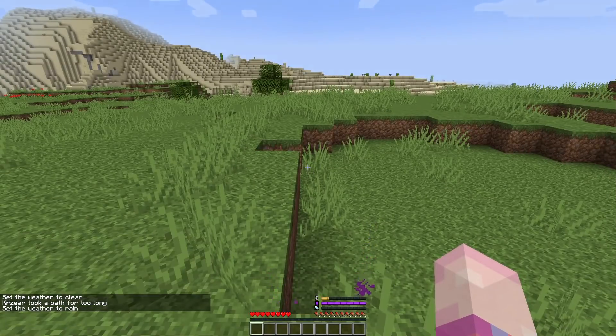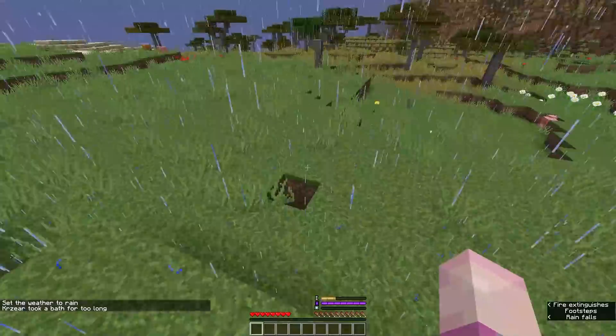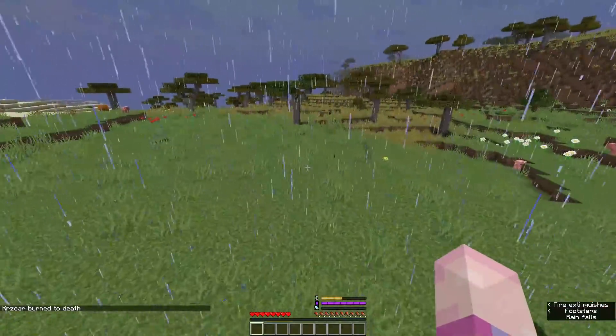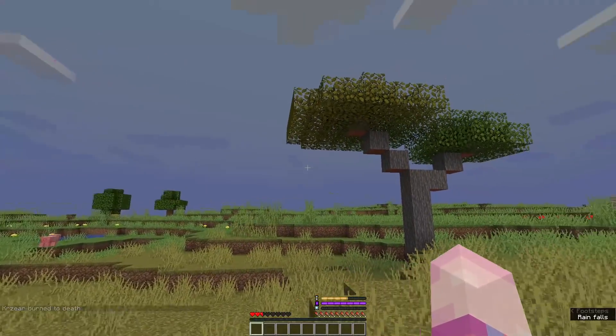Moving to your next ability, you've got Hydrophobia. Because you've got an unstable body, water flows through you unlike normal players and it actually hurts, causing you to take damage in water. This ability also functions whilst raining, so be wary — if you're in rain you will take damage, so get out of there as soon as you can.